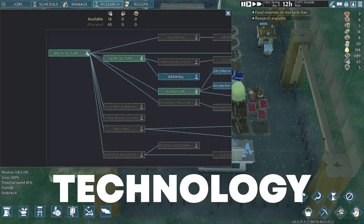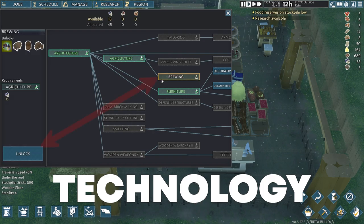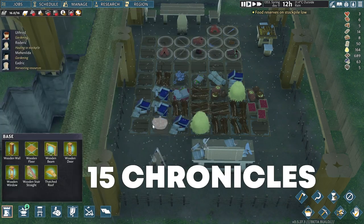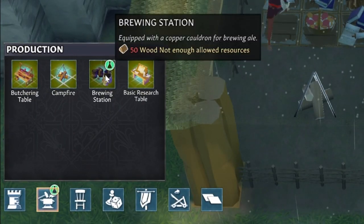The first and foremost thing you have to do is unlock the technology for brewing in your research screen by spending 15 chronicles on it. This unlocks the brewing station necessary for drink making.